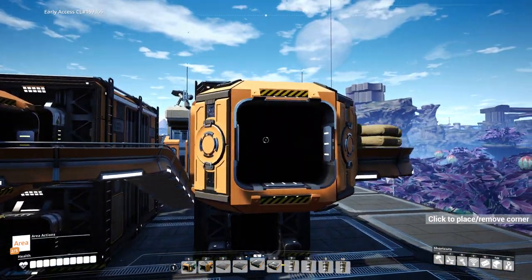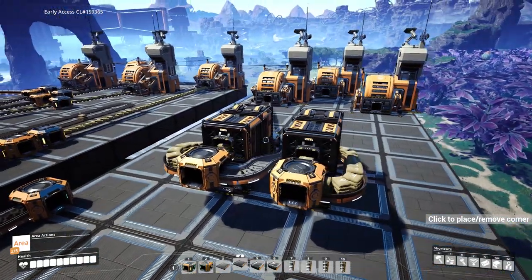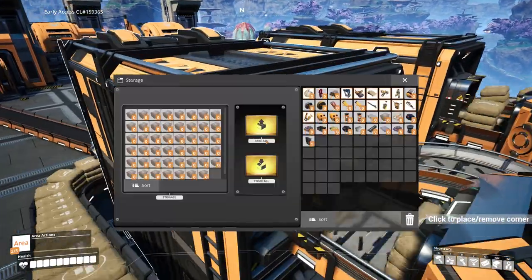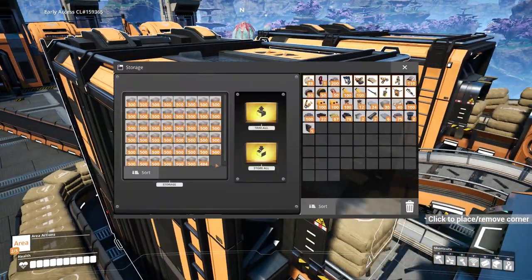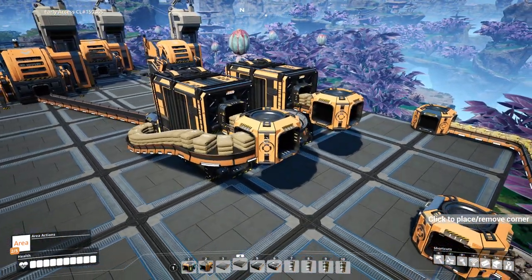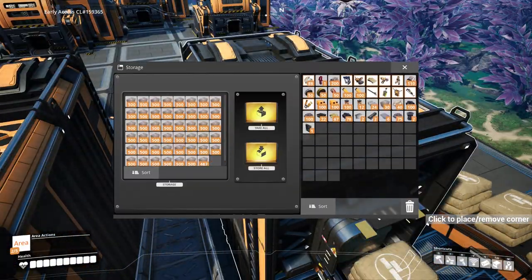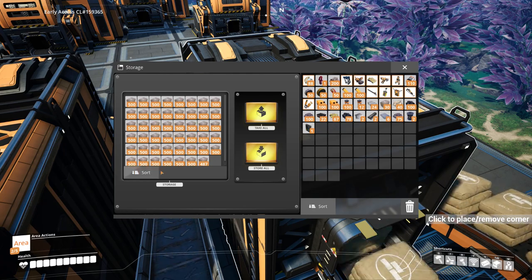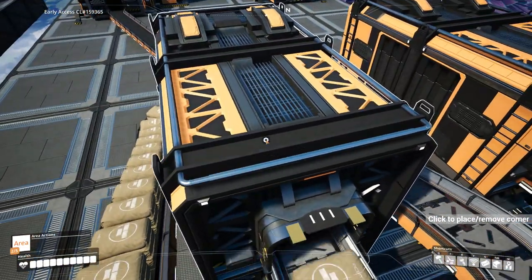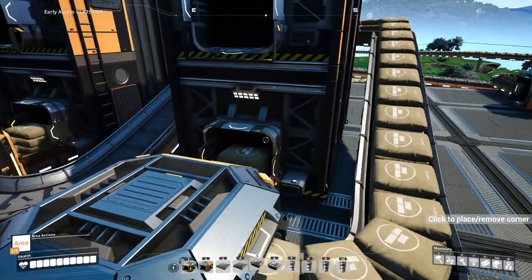Jason, if you're watching — some time ago you sent me a save game file for a system where you were doing load balancing, utilizing the last slot in a container to help manipulate and control the flow of items. I'm using a very similar idea here by filling the container with any item — I'm usually using concrete — filling every slot with concrete, and exactly the same for this container as well.